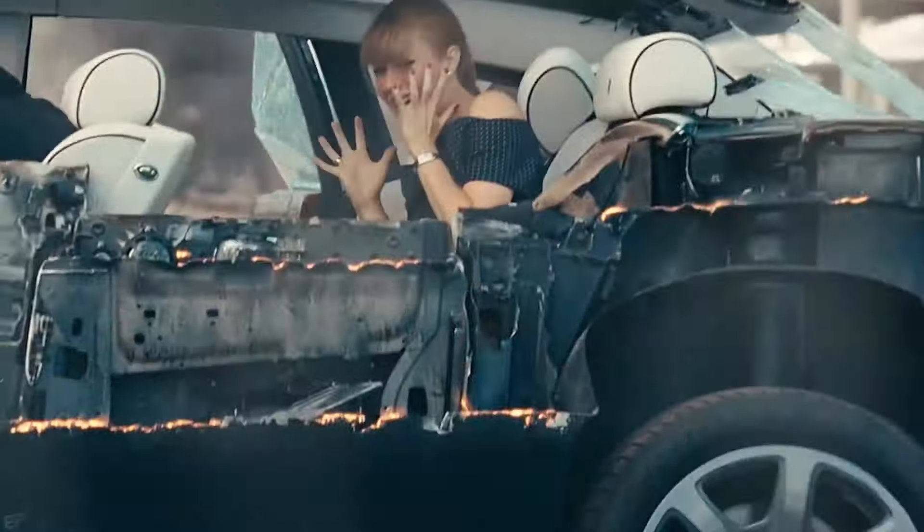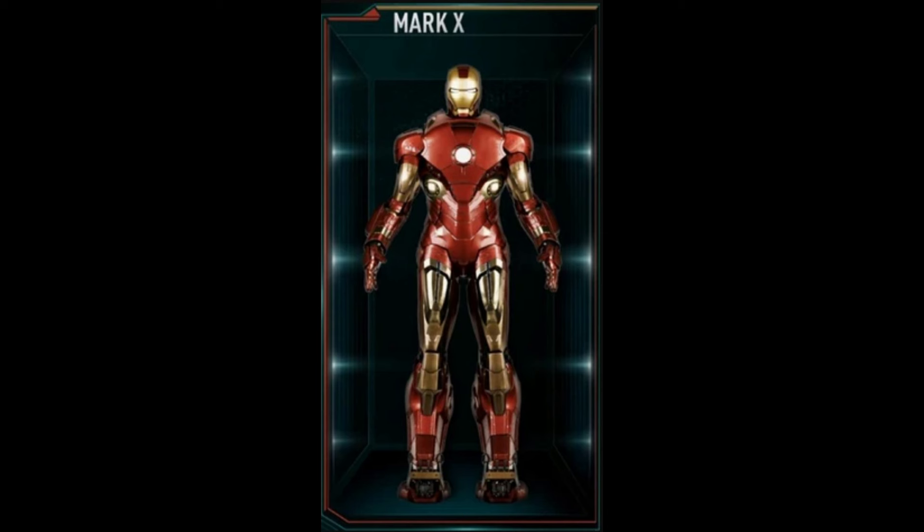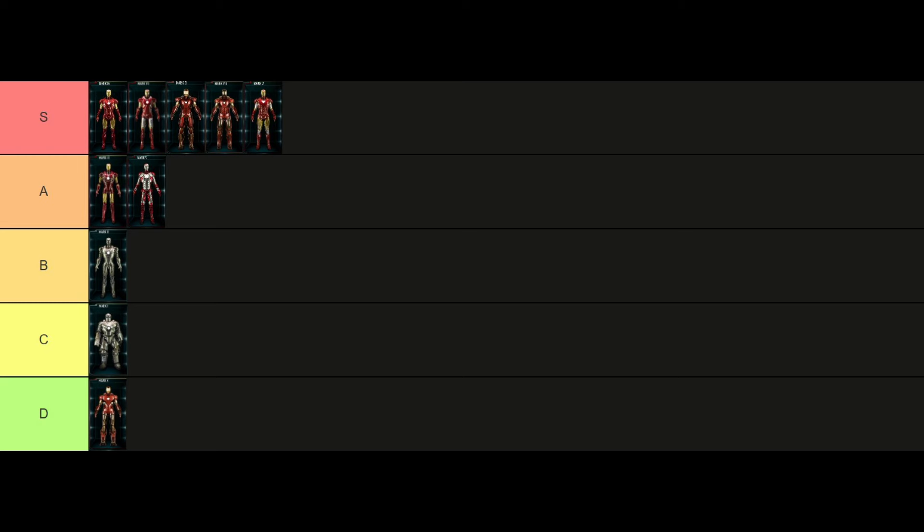For the Mark 10: if you take everything I said about the Mark 9 about meshing suits together, the Mark 10 does that but with the worst outcome. In canon it's supposed to be a prototype high-altitude flight suit, which explains those bulkier things built onto the legs to help stabilize it in higher atmosphere — but it's just not a good look. I'm putting it in D tier.